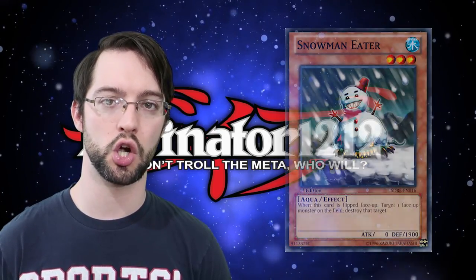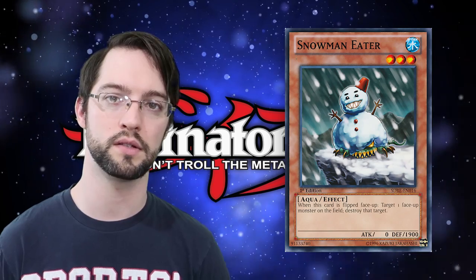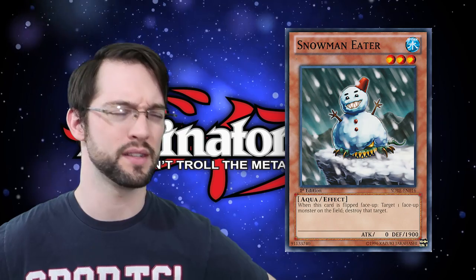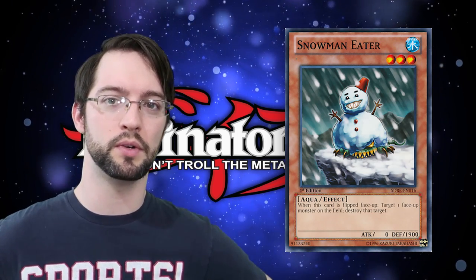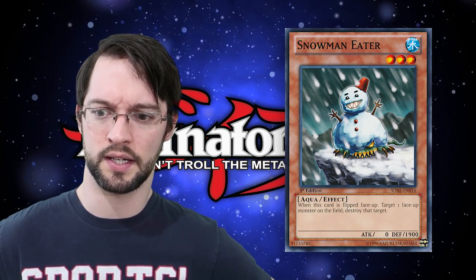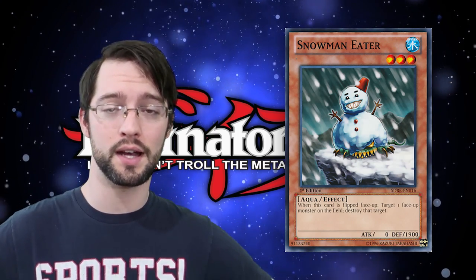Number 10 is Snowman Eater. This level 3 aqua monster has the following effect: if this card is flipped face up, target one face-up monster on the field and destroy it. Unlike Maneater Bug that destroys anything, this can only destroy face-up monsters. Also, this is not technically a flip effect because it doesn't say 'Flip:' in its text — so you can't knock it with Nobleman of Crossout to hit all the other copies. However, you're also cutting it off from all the flip effect support. I don't know why you would do this.